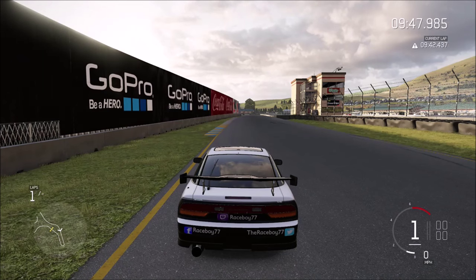Now I'm going to cover hairpin corners. Hairpin corners are interesting in that they can be taken two different ways: double apexing it, or just hugging it most of the way around. They're similar to sweepers in the ways you can take them, although very different. Basically a sweeper is a stretched-out hairpin corner, depending on how far the sweeper goes around.